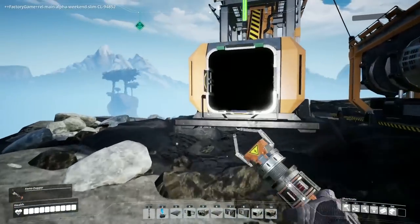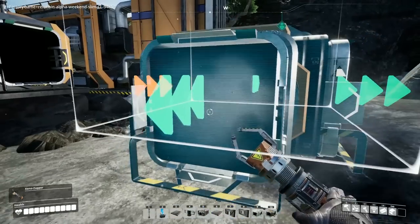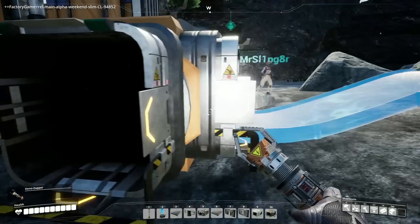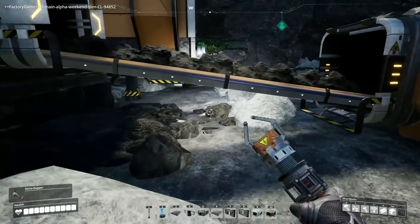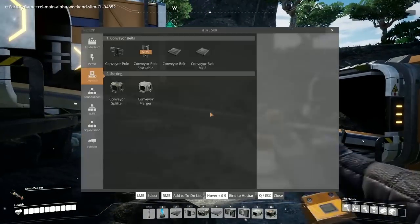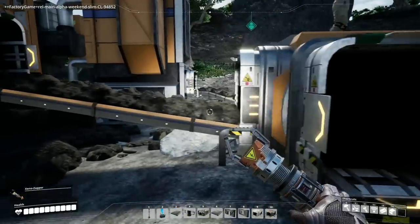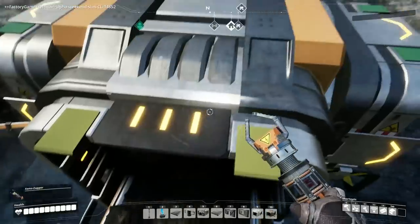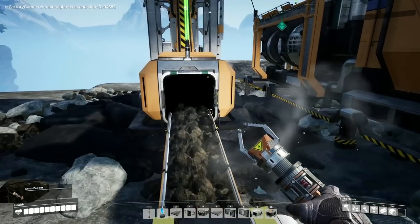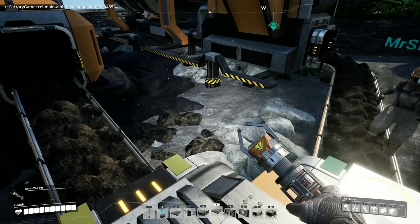We have two lines coming off the miner bringing coal back to base. Inside the miner you can see 120 coal per minute. It's already backing up because conveyors carry 60 resources per minute. So if we run two regular lines back — which are cheaper — we upgrade just this one line to MK2, it'll push out 120, then split into two singles of 60 and 60, maximizing the coal output at default level. And it upgrades immediately — you just pull out the MK2 conveyor, it highlights the existing one in blue, and you click it.